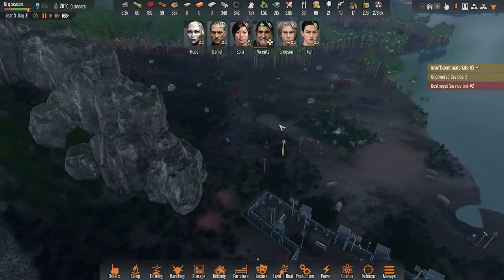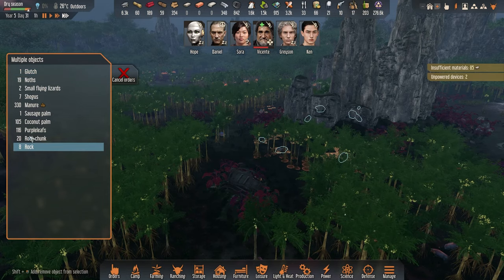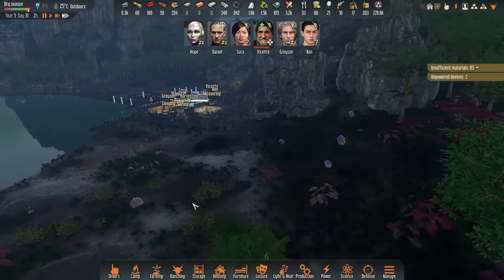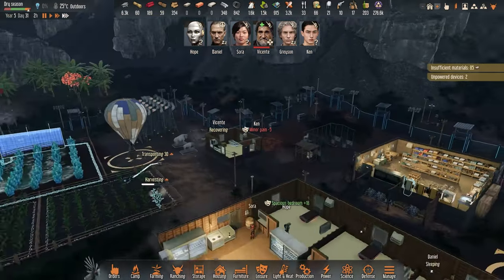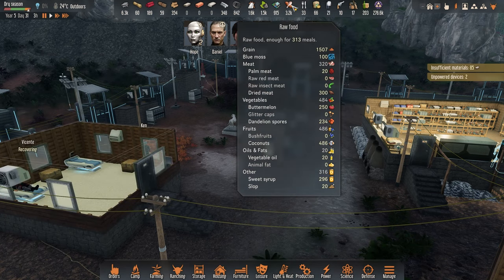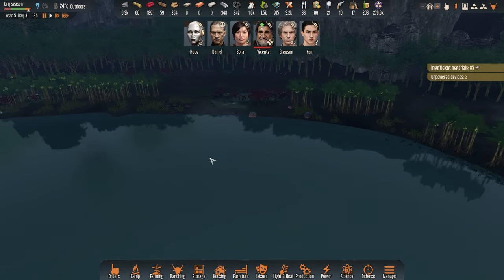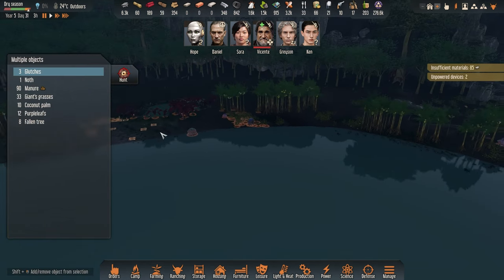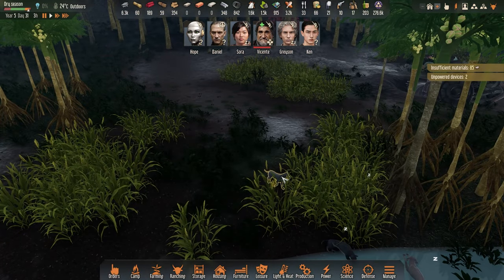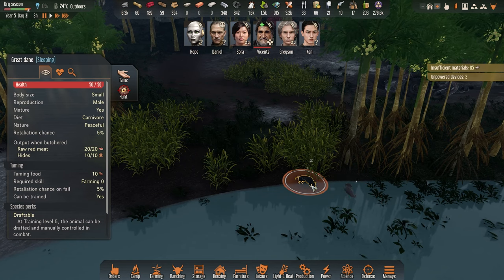So where is a stone source? Maybe over here — rock. How is our dried meat? I think we should have dried meat. Yeah, 300. So let's see if we can find the Great Dane. You're not there — it should be here somewhere. Four dogs.